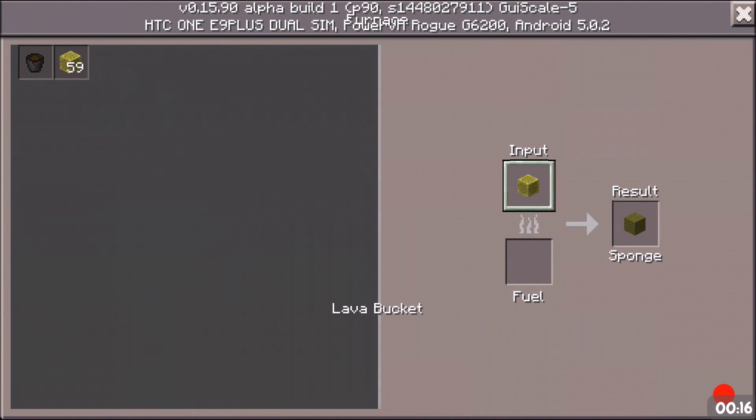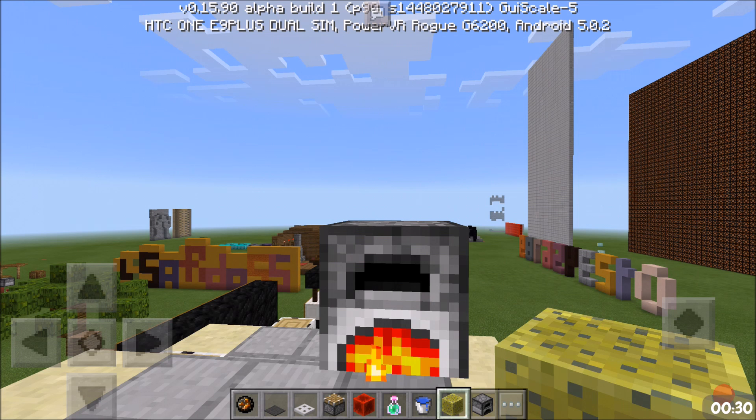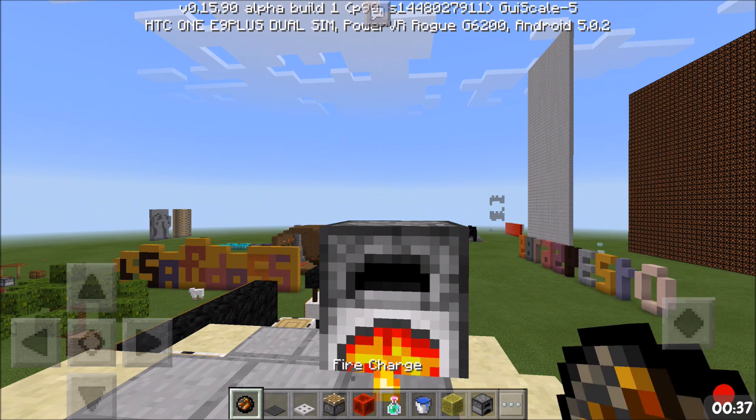So here's one: you can put a sponge into red sponge and if you use a lava bucket to fill it, you can actually get a water bucket out of it. I didn't add it in the video. Just look at the timer on the right hand side.